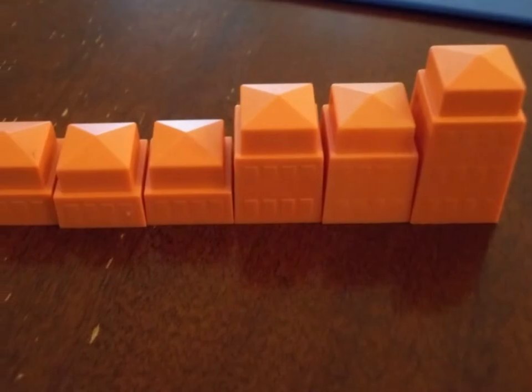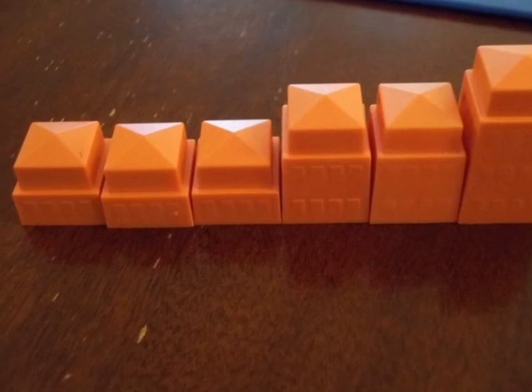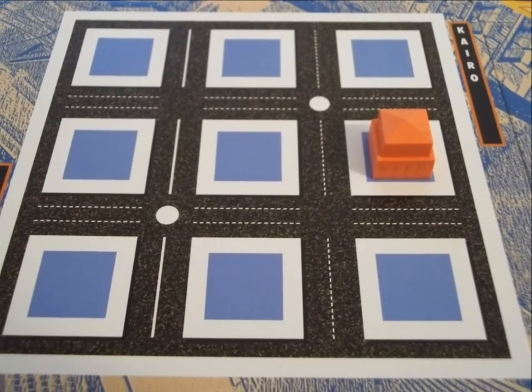A 4 player game is broken into 4 rounds. Before each round, each player will select 6 of their buildings to play with that round. On a player's turn, they play a card, place their building in one of the 6 cities on the square indicated on the card they played, and then draw a card.